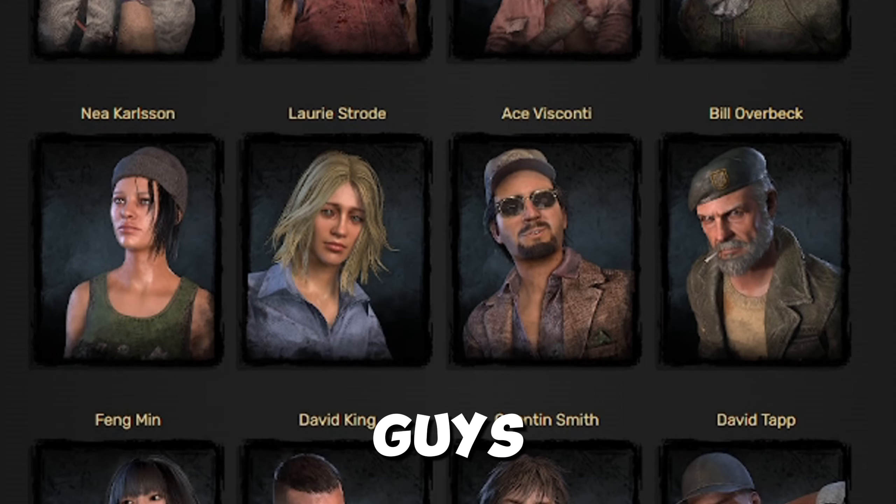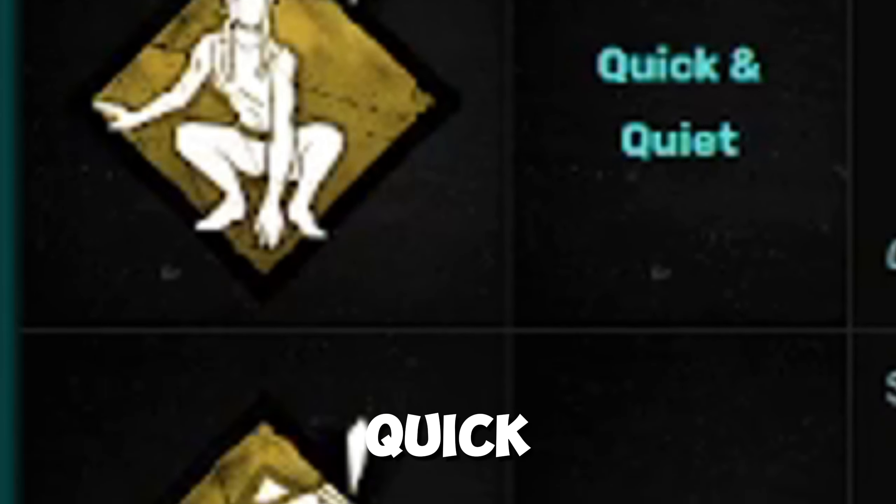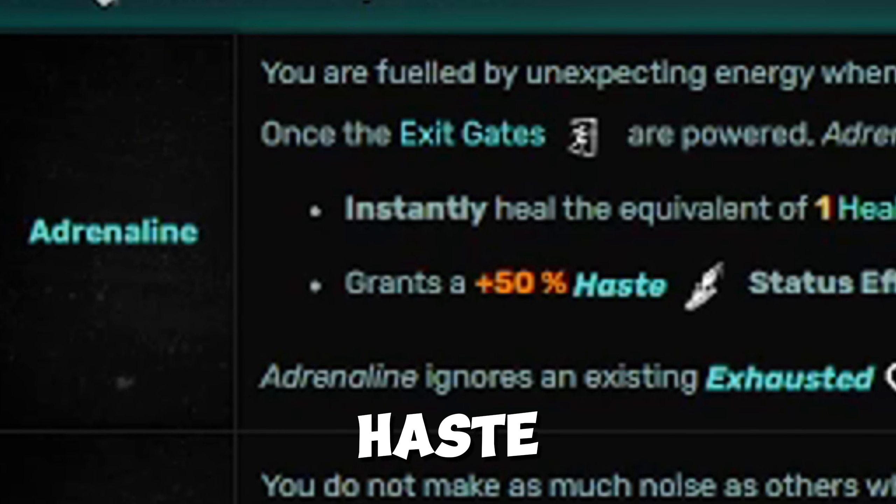So as a beginner, you're probably wondering which Survivor you should start leveling first, which Survivor you should actually care about. For a beginner, there are mainly two Survivors that stand out from the rest. Those two Survivors are Dwight and Meg.